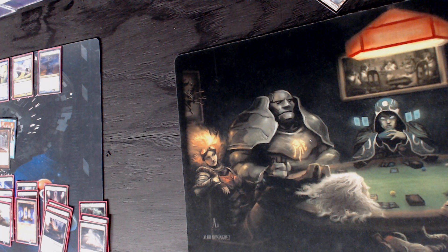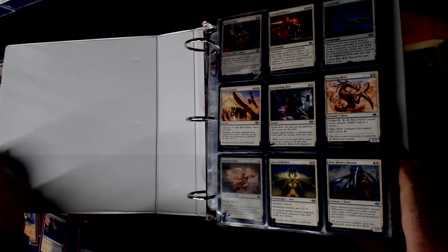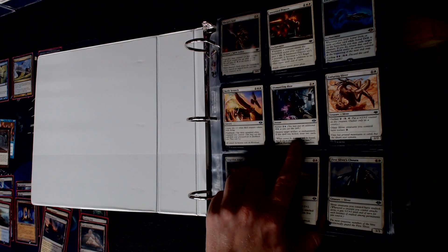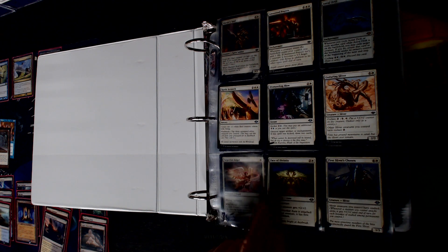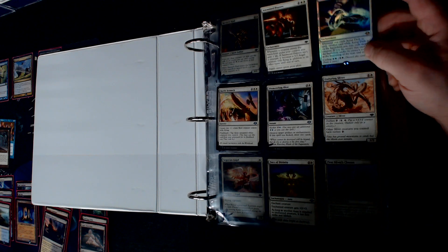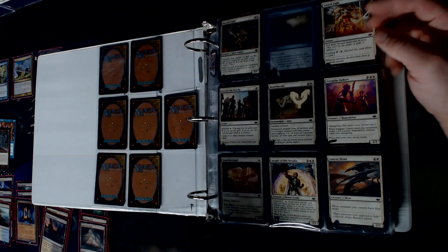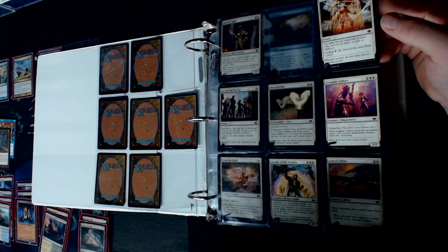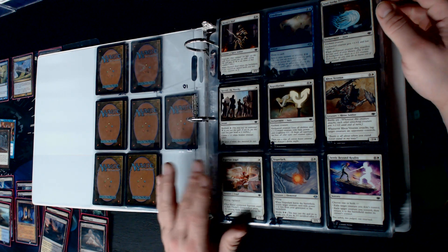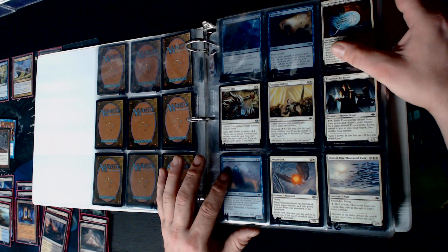Modern Horizons - it was literally on the shelf right above me so that's why it was chosen randomly. We're looking for colors and bounce. Destroy target artifact or enchantment, if it was kicked draw two cards - no thanks. Astral Drift - that may be a thing, whenever you cycle another card... that's probably going to inhabit a commander deck from the new stuff before too long. You gain shroud for a turn. Some of this set was amazing and some of it was very underwhelming.